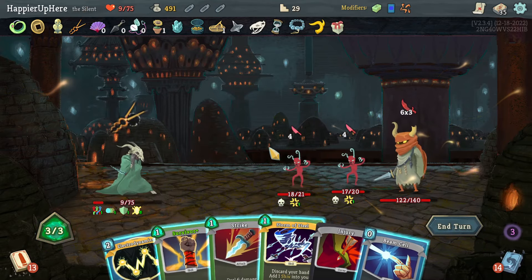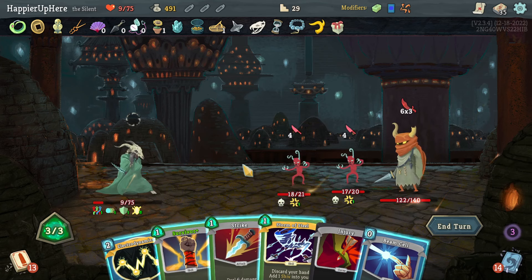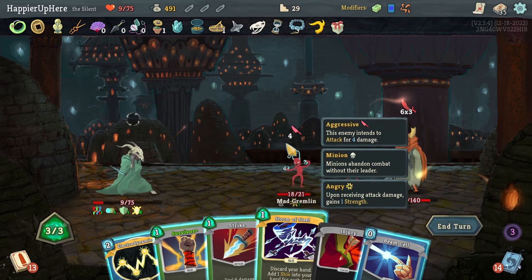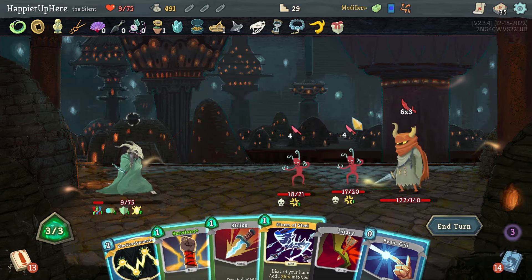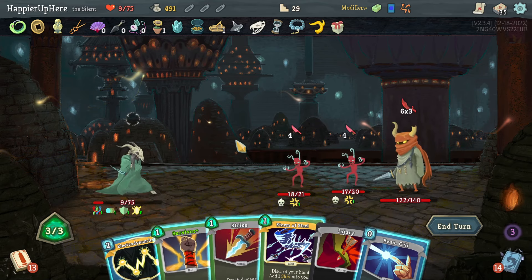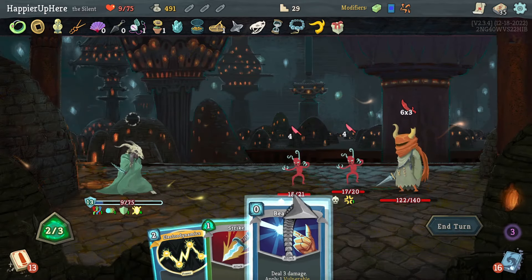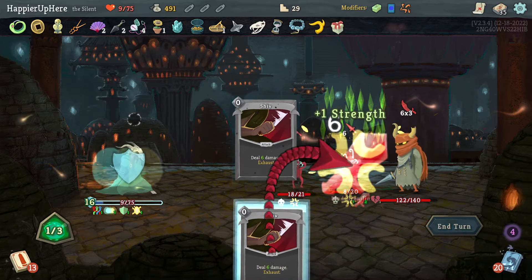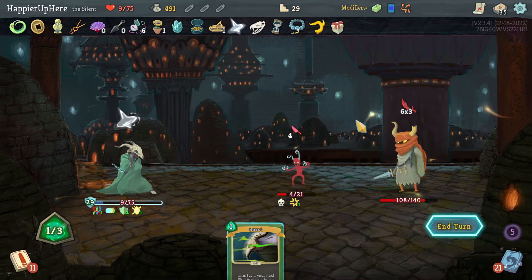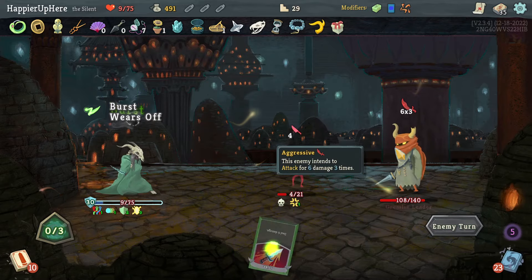The backliner is attacking again — I have Electrodynamics this time. I need 18. Survivor, Storm of Steel. Electrodynamics will evoke one orb for eight, another for three — that's 11, not quite enough. Survivor first, then no — Electrodynamics isn't enough. I have to do Beam Cell and Storm of Steel — oh, Panache was enough to kill! I can Defend and be fully defended.